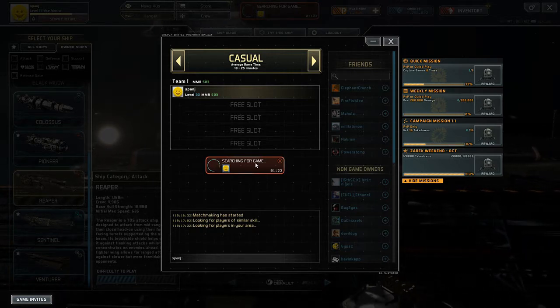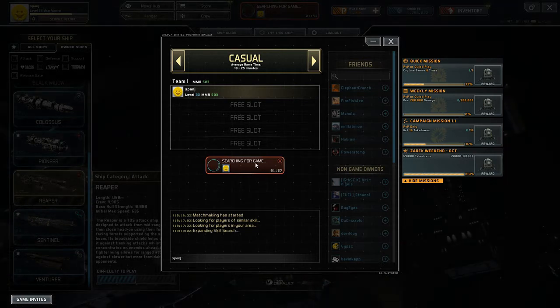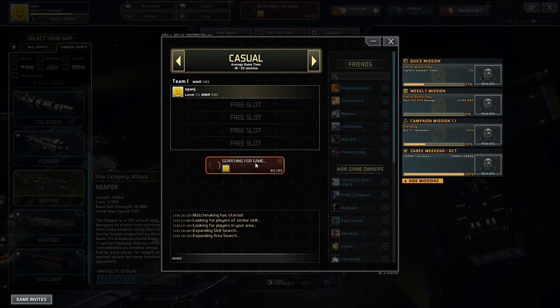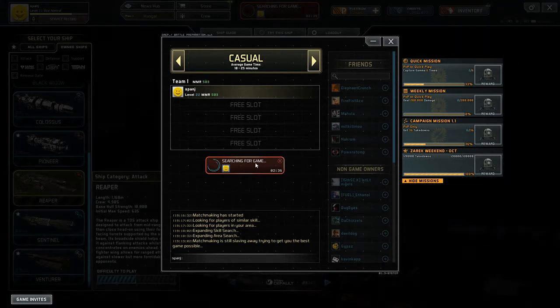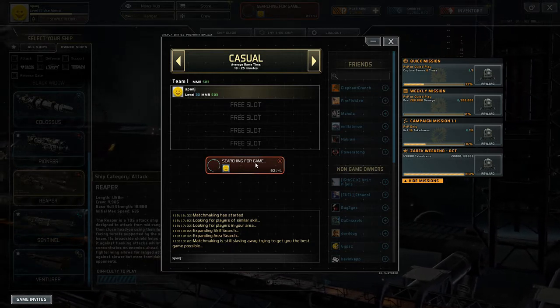I'm just going to play some Skyhawks on my phone. It turns out that Skyhawks is taking just as long to load on my phone as this is taking to load me into a game. Lots of stuff that I can collect — that's a good game. Oh wait, 900 — did I just buy that? Whoopsie daisy, didn't mean to do that.